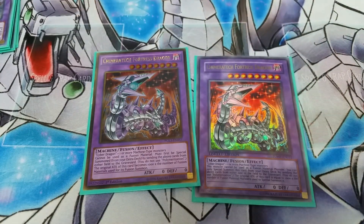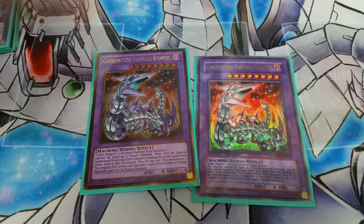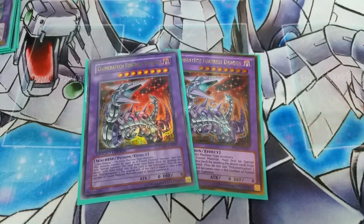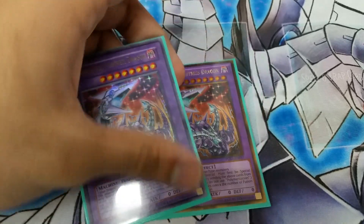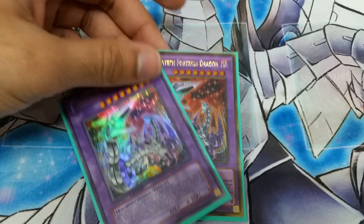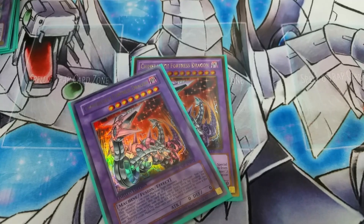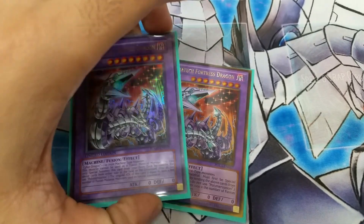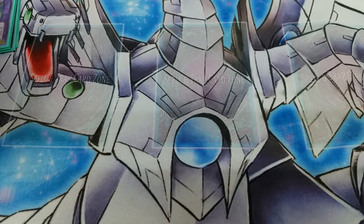Two Chimera Tech Fortress Dragons — when you Kaiju something, sometimes it's hard to get over that Kaiju so you just contact fuse it. Also when you're playing against a machine deck like Ancient Gears or more likely Orcas, you can just contact fuse everything away all at once, or at least most things at once.